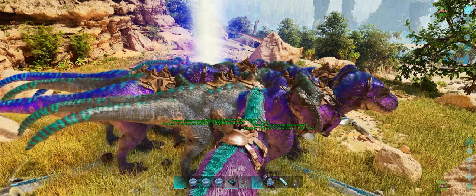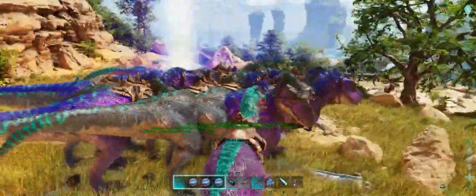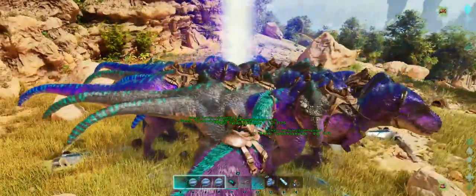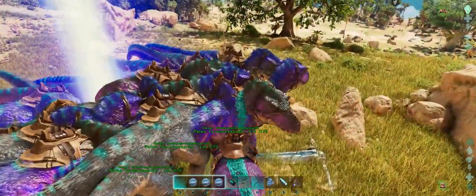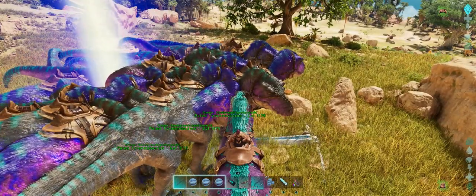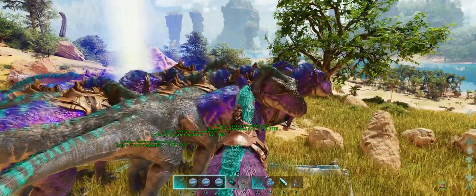Alright folks, it has been a little while — work has been crazy — but we are back on The Center. This time we're going to be testing the Paleo Rexes against the Center bosses. I do love this mod. These are from the Evo Apex Predators mod, and they are the Paleo Tyrannosaurus Rex — nice fluffy Rexes. We're going to take them against the alpha Center bosses and hopefully come out successful.